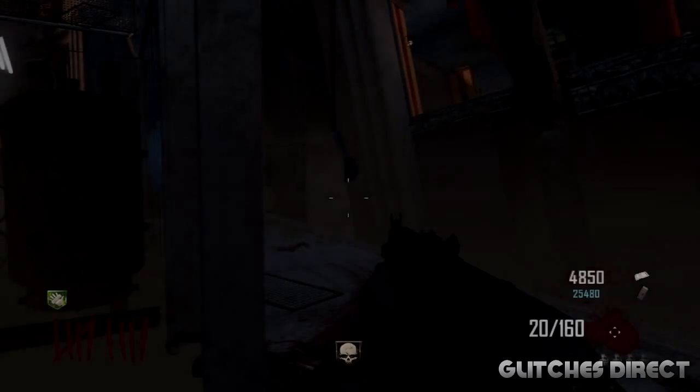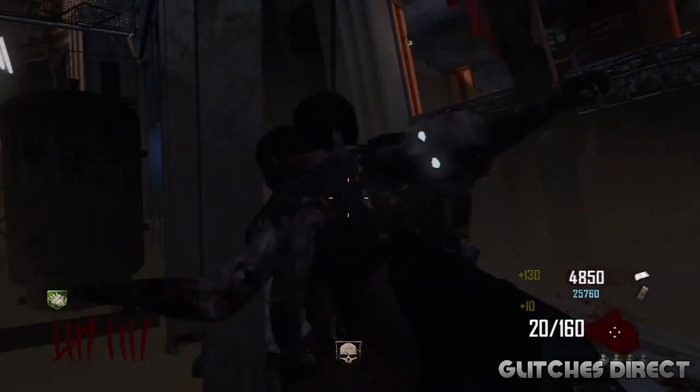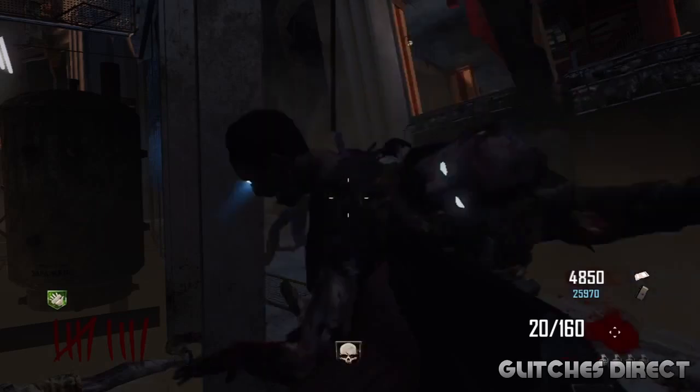What you need to do is get your friend to stand over by the AK-74U, and he will just shoot the zombies when they pile up. To get the zombies to pile up, all you wanna do is stand over exactly where I do. The zombies will pile up, as you can see here. Then get your friend to shoot them while standing by the AK-74U — he will basically have unlimited ammo.